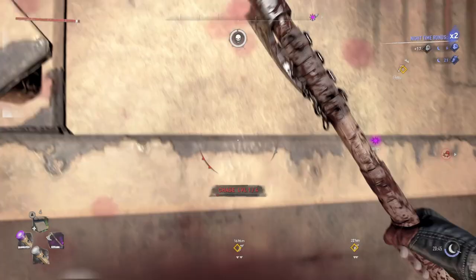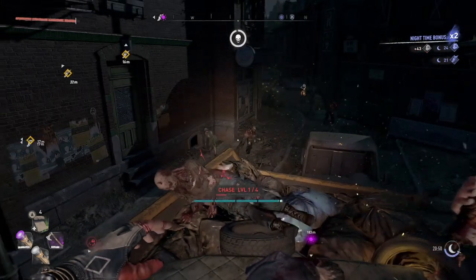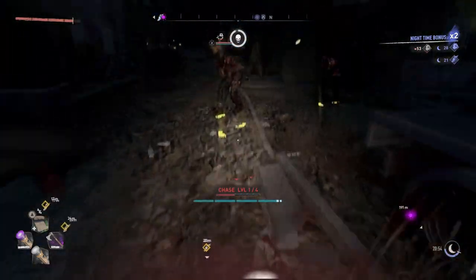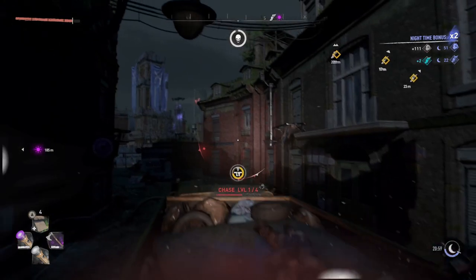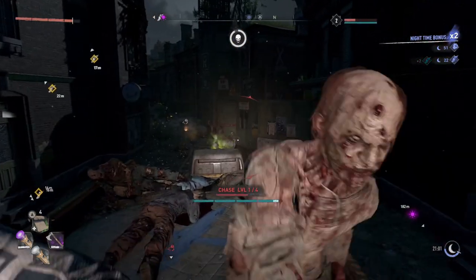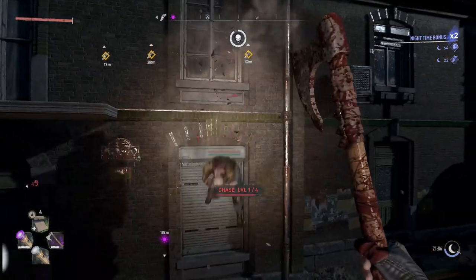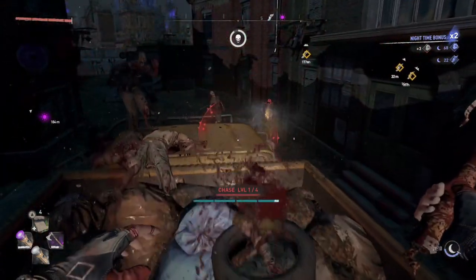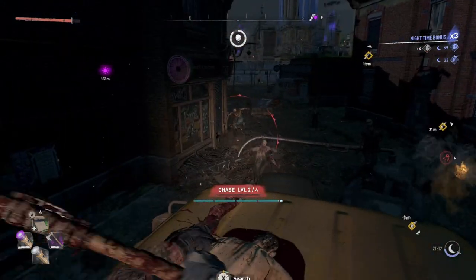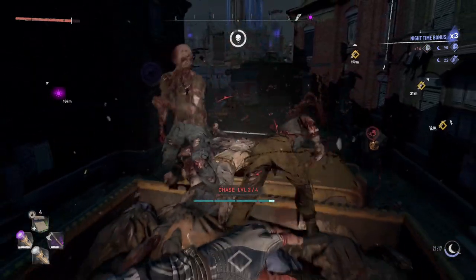What I usually do is start down at the bottom here until chase free. Just take these guys out and jump on the edge. These runners will also give you an infected trophy, but the ones on the floor will give you a common one. I don't know when it's going to change because that red bar goes to the top — so we're at level 2, level 4 now.